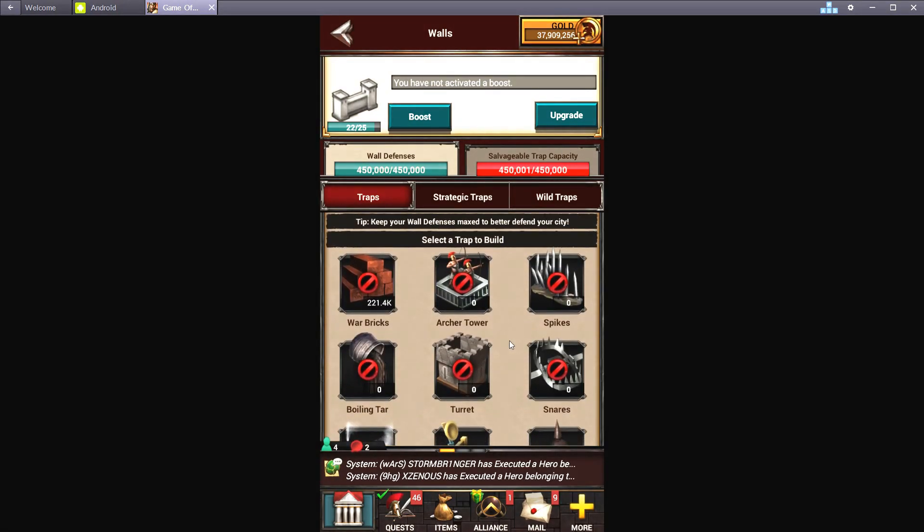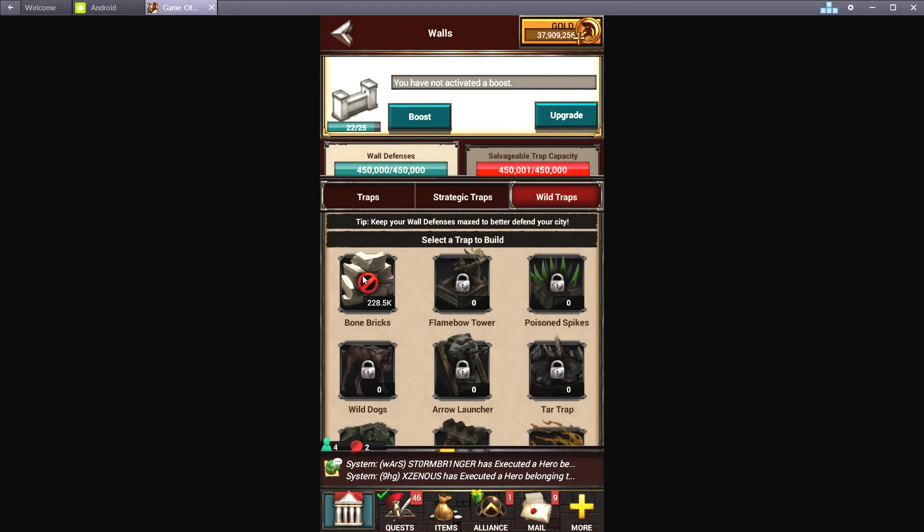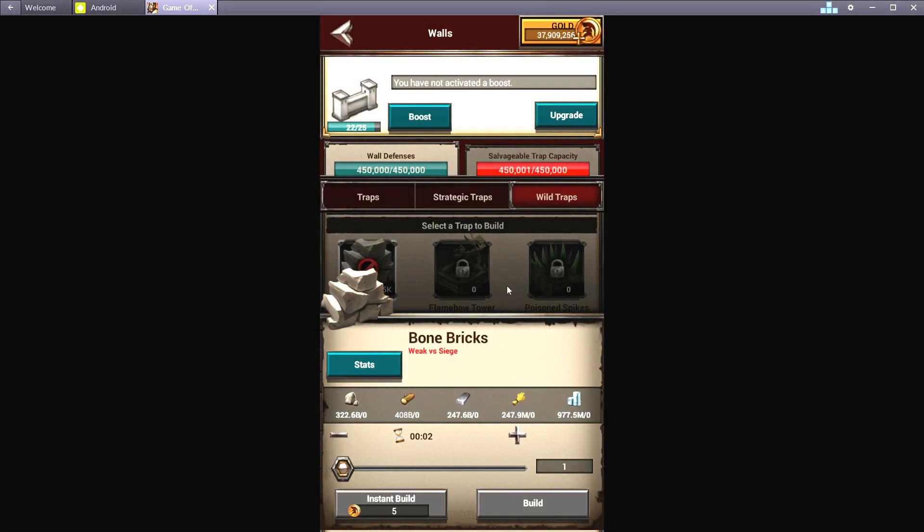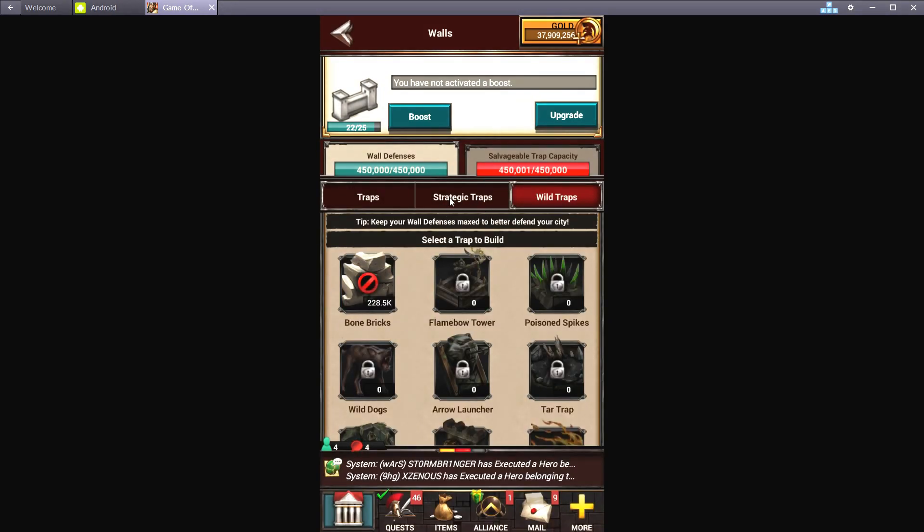The traps you want to use for this setup — I like to use a good regular and wild mix. I only use war bricks and bone bricks; I don't use the other traps because these bricks technically have more defense than a tier four troop. They absorb a lot of the initial hit and are very hard to break through, which is why they work a whole lot better than regular traps. You can use strategics if you want, but I've found regulars and wilds work a lot better because some troop types have weaknesses against others.